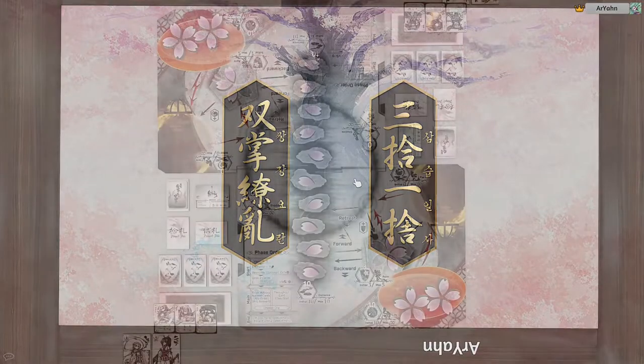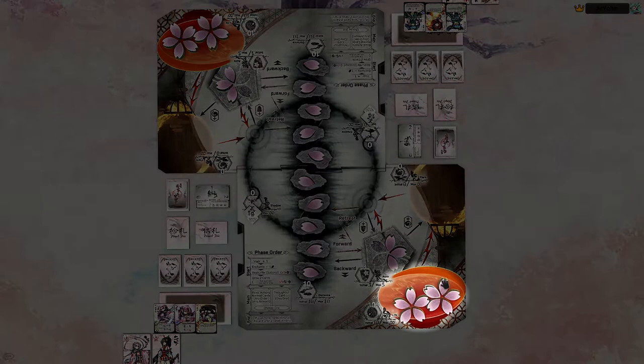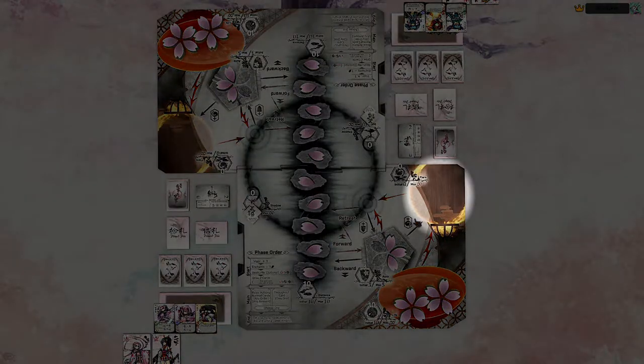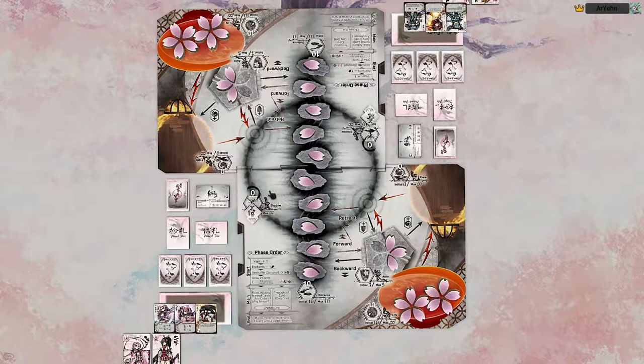I'm going to start out by going over the different zones of the board. There are many different zones: life, aura, flair, shadow, and distance. There are also two zones that are not clearly laid out on the board — one of them is for enhancements in play, both yours and your opponent's, and one of them is for cards that are currently in play and resolving. You don't really need to worry about that last one at all, just be aware that it exists.